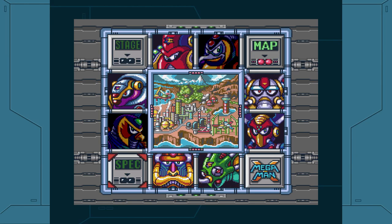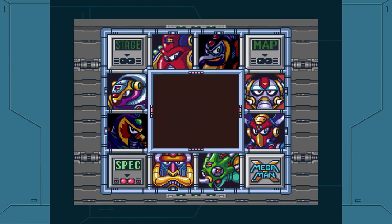But before we go into his stage, let's go and get his specs. Flame Mammoth: Height 10.5 feet, Weight 719 pounds, Attacks: Fire Wave, Oiling, and Jump Press. He is a heavy, heavy maverick. Flame Mammoth!